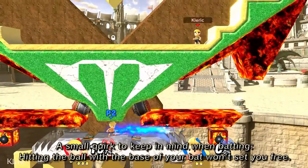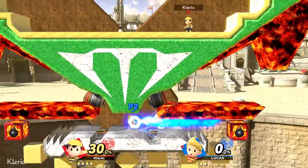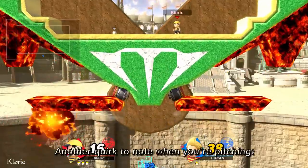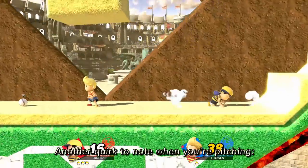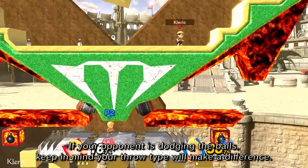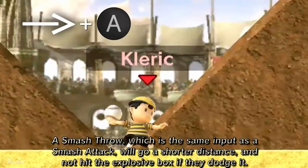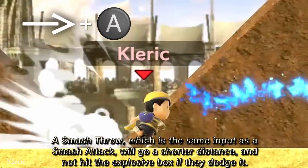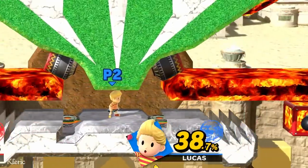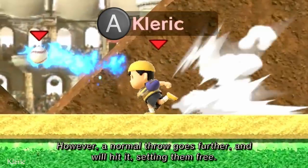A small quirk to keep in mind when batting: hitting the ball with the base of the bat won't set you free, and neither will hitting it backwards — but at least it's better than getting hit. Another quirk to note when pitching: if your opponent is dodging the balls, keep in mind your throw type will make a difference. A smash throw, which is the same input as a smash attack, will go a shorter distance and not hit the explosive box if they dodge it. However, a normal throw goes further and will hit it, setting them free.